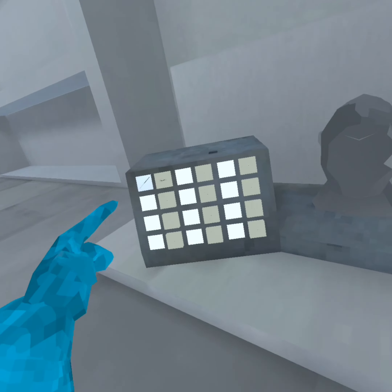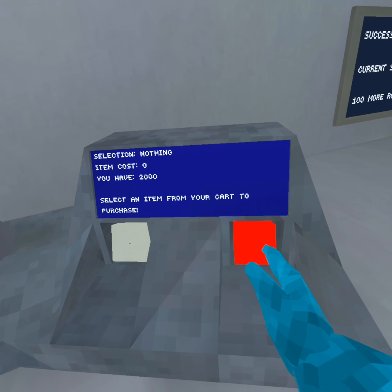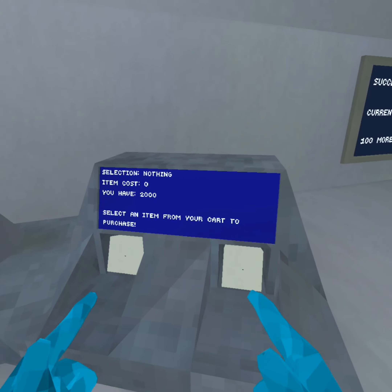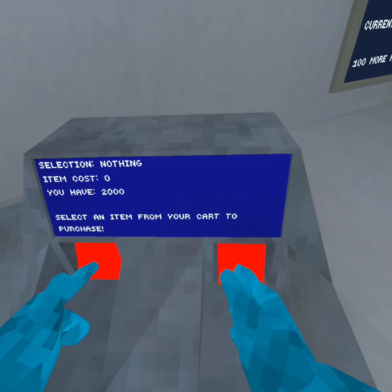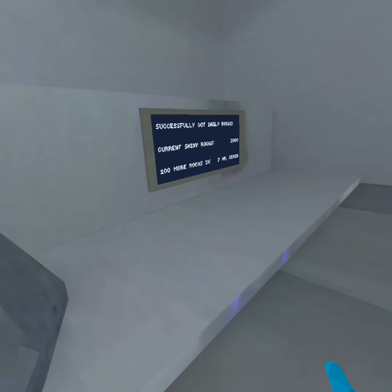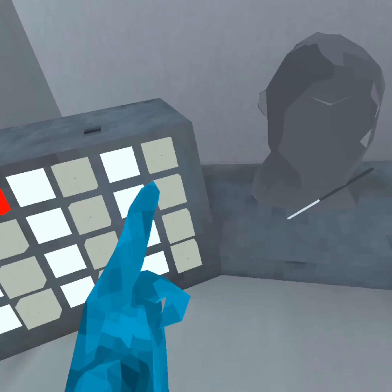Before you press select, you want to do this sequence: one, two, three — then one, two, three, four. After that, you should select it.